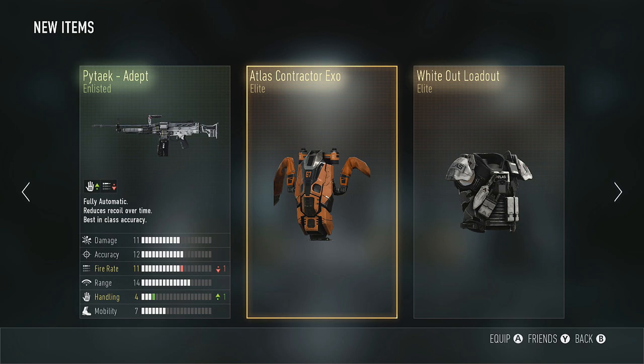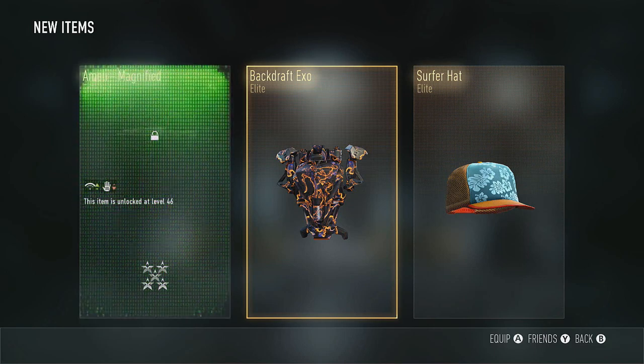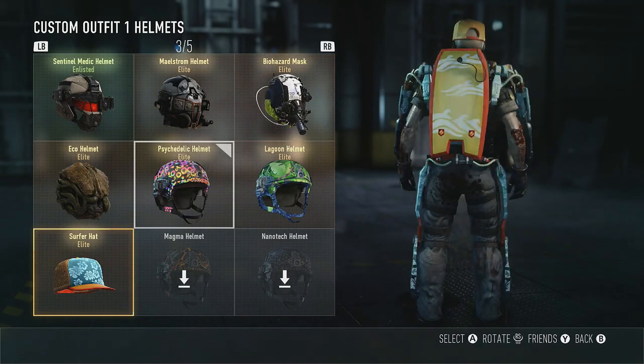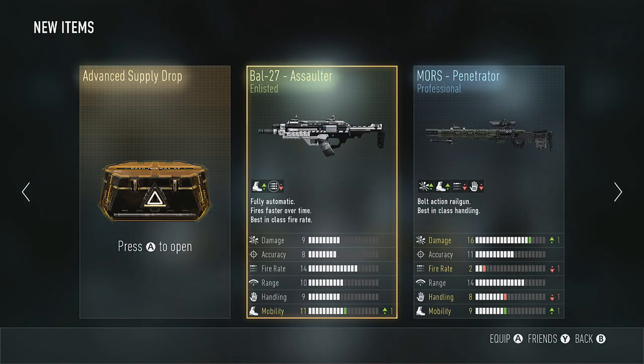We've got a Contractor XO and we've got this one. There must be a hard hat — that'd be kind of cool. And the White Out loadout. Two left, last two. Come on, Speakeasy! The Surfer Hat to go with our boogie board. Oh my God! Yeah, I like that better than the psychedelic stuff, man.